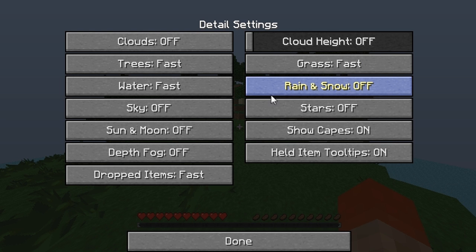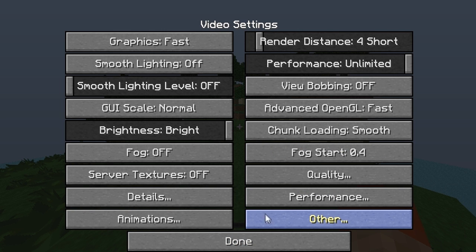Rain and Snow will be Off. Stars will be Off. Show Capes — that doesn't really matter, do whatever you want. Held Item Tooltips doesn't matter either.